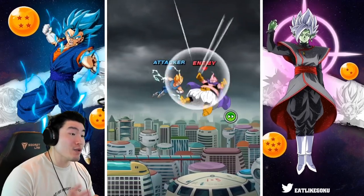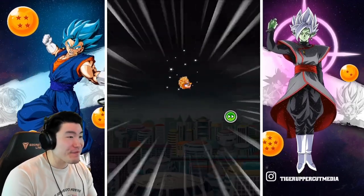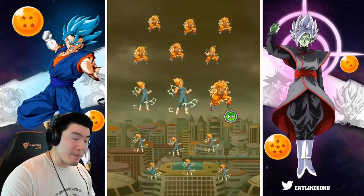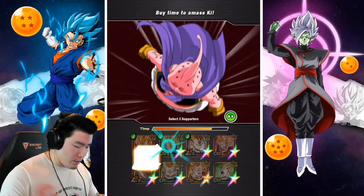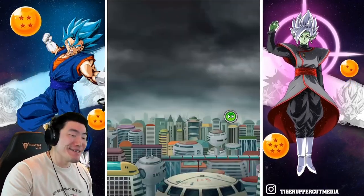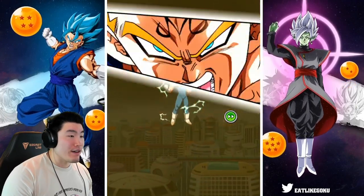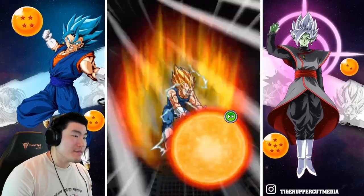Let's make it count — this will probably also be the last run. I think I want to go for three Majin Vegetas again this time, because I think the Majin Vegetas are just a little bit better than the Gokus. One, two, and three. Oh crap — I could have picked the awakened Majin Vegetas! I just realized that was my mistake. I probably could have gotten a better score there. It should still be good, but it could have been even higher.